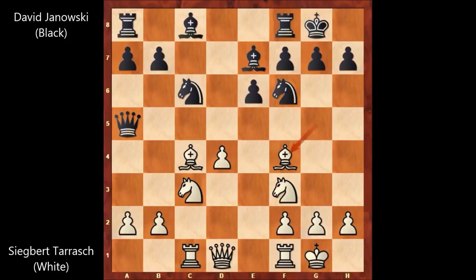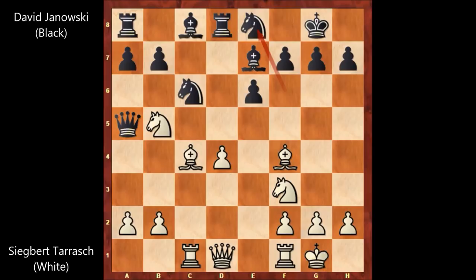Tarrasch was expecting Rook to D8, and Rook to D8 it is. David Janowski played Rook to D8, and this is why Tarrasch played Bishop to F4 — because now he plays Knight to B5, threatening to play Bishop to C7, attacking the Queen and the Rook. We have Knight to E8 by David Janowski. Knight to D5 was the better move — if Bishop takes Knight, then Queen takes Knight, and black is perfectly fine in this position.